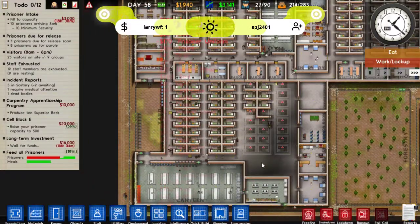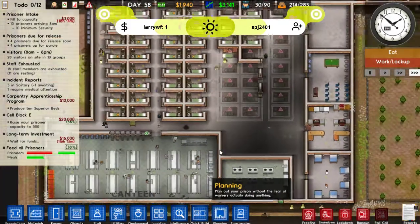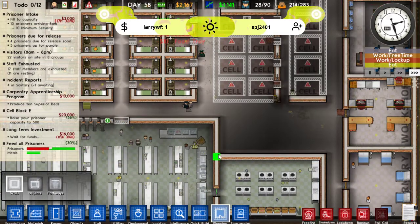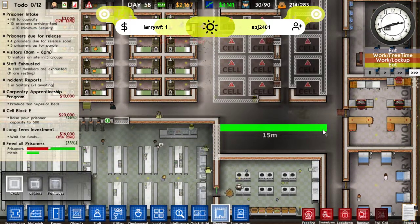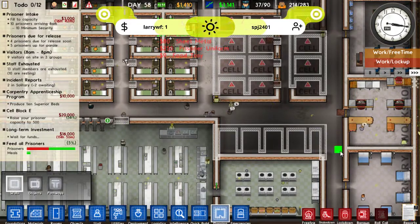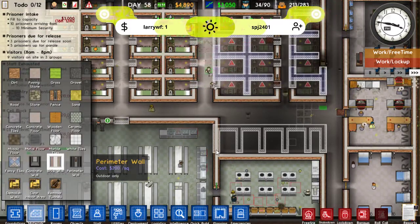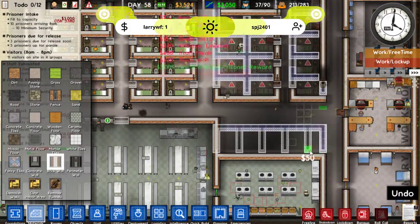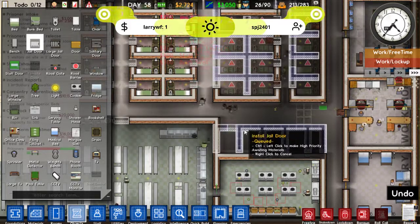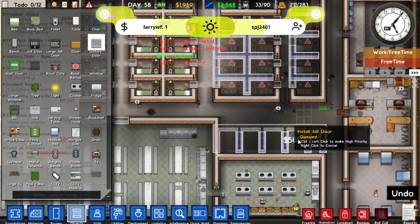I suppose actually we could put something in down here too. They would be probably going the wrong way. One, two, three, four, and a solitary. That's fine, we can do that. Might as well just build them all myself - it's not really worth cloning with this many. We'll still have some jail doors. Maybe it is worth cloning them if I'm going to make silly mistakes like that. Materials, brick wall. There we go.